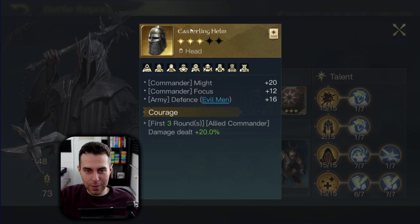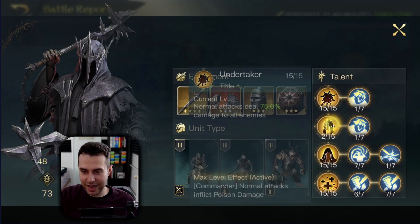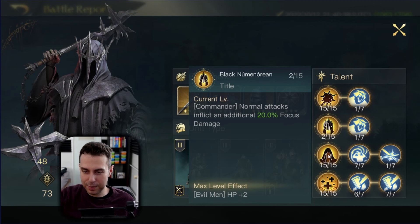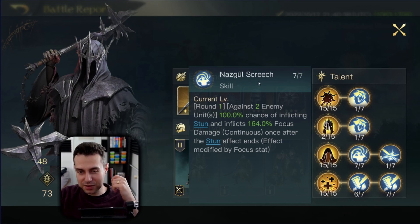This commander has increased damage for the first three rounds and is dealing poison damage since he has maxed out Undertaker. Poison damage again — playing one of our weaknesses against us, while also providing a bit of focus damage and further increasing the elemental damage we receive. On top of that, applying Nazgûl Screech — a stun, so we can't Retaliate in the first round.